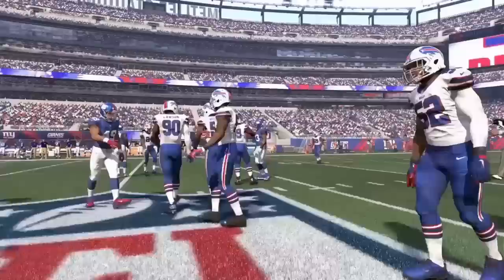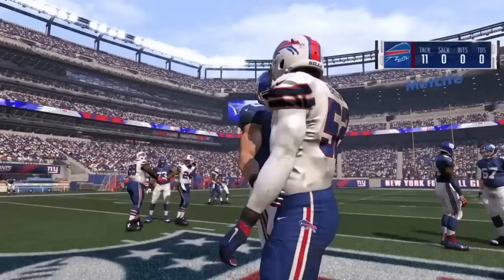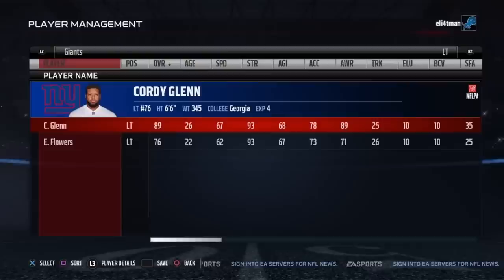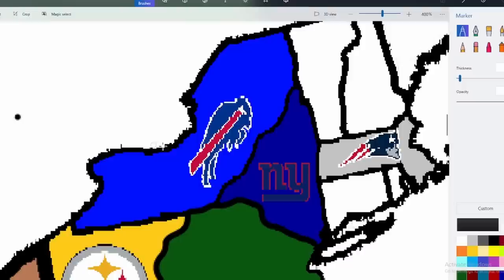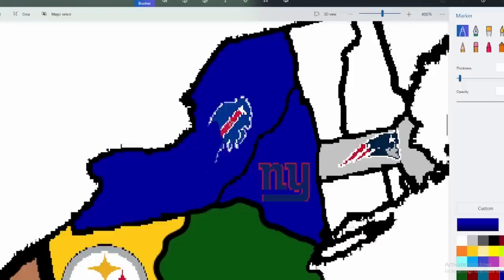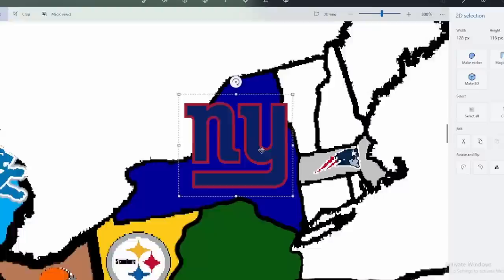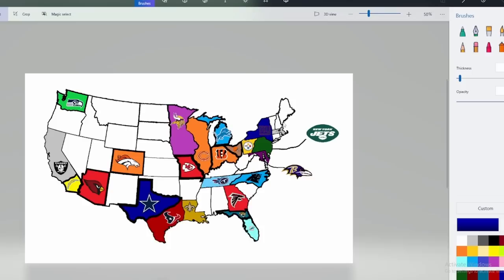The Giants weren't bad — Eli Manning was good, they had Odell. The Bills' best player I'm giving up is Cordy Glenn — never heard of him honestly, but he's an 89 overall left tackle. Can't say no to that to help out the Giants' offensive line. The entire state of New York is now turning blue — Giants blue, not Bills blue. Sorry Bills fans.